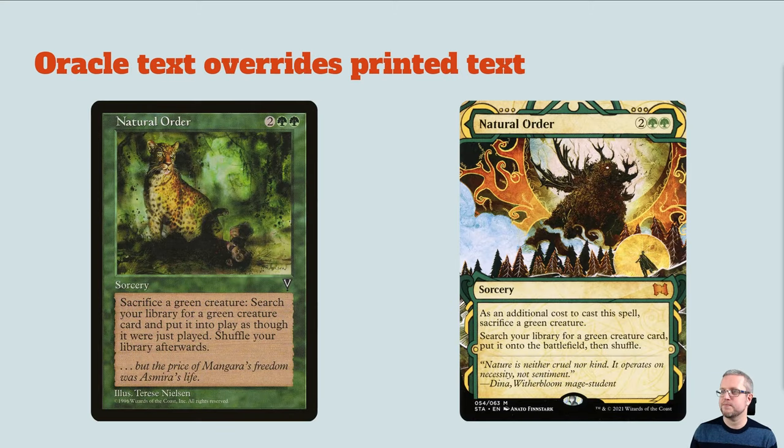Oracle text overrides printed text. Essentially the latest version of the oracle text printed for a card is the correct version. For example, Natural Order was originally printed with a sacrifice mechanic written as a sort of mini activated ability inside the text — a bit weird. As templating has improved in recent years we have things like 'as an additional cost,' so yes, oracle text overrides printed text.